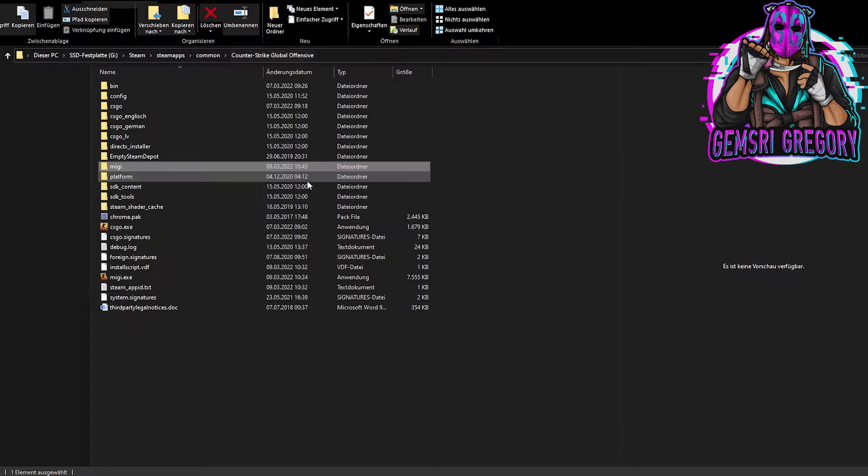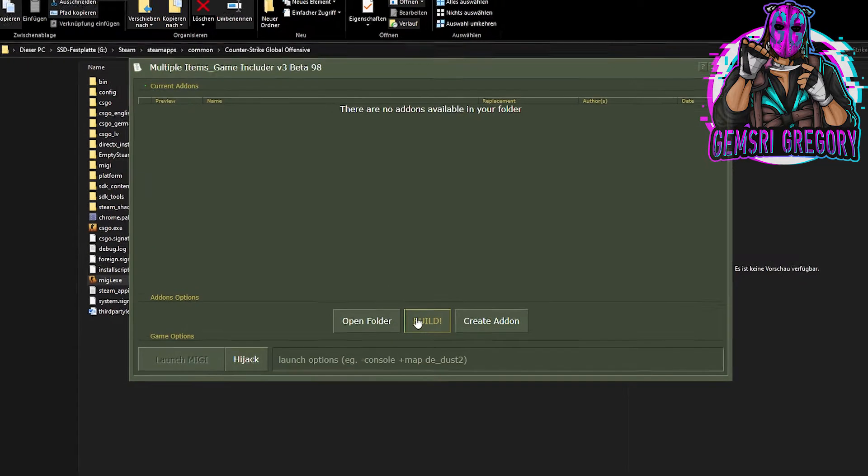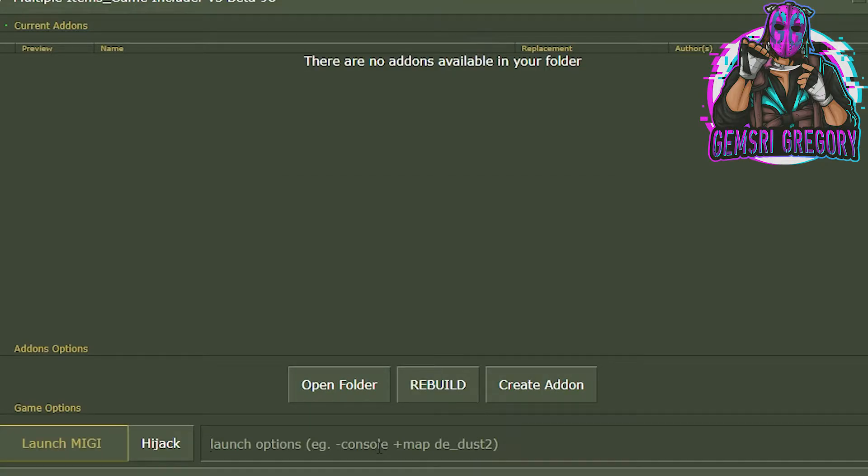Now that that's done, we can check if SourceMod works correctly. Click on 'Build' and then type '-insecure' as a launch option — without it, SourceMod will not work. You can also type in additional parameters like I have here.